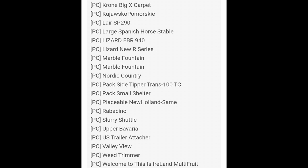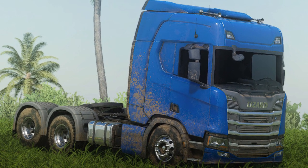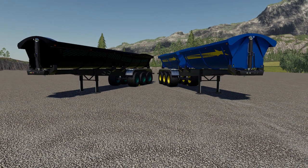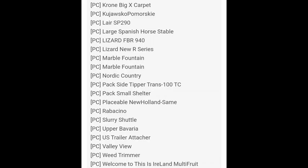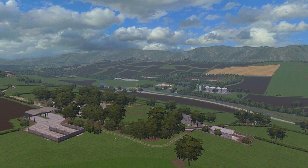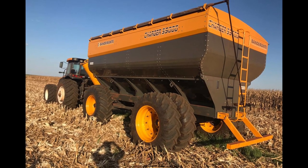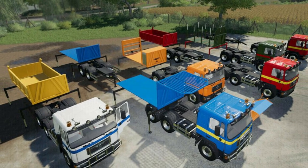Continuing the PC testing list: Lair SP290, Large Spanish Horse Stable, Lizard FBR 940, Lizard New R Series, Marble Fountain, Nordic Country, Packside Tipper Trans 100 TC, Pack Small Shelter, Placeable New Holland, Rappuccino, Slurry Shuttle, Upper Bavaria, U.S. Trailer Attacher, Valley View, Weed Trimmer, and Welcome to This is Ireland Multifruit. On consoles, we have the Bedaranti Pack, Brazilian Chicken Coop, Event Map, and the Man 33 414 41 403 Pack.